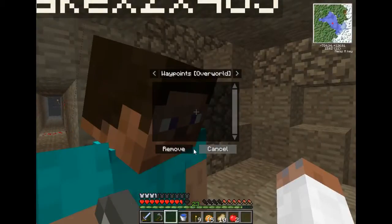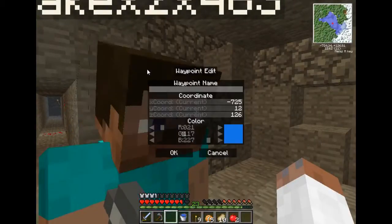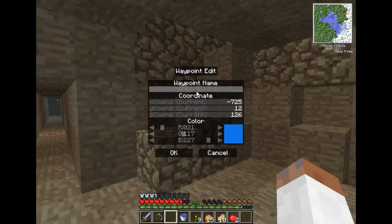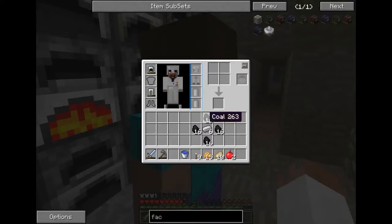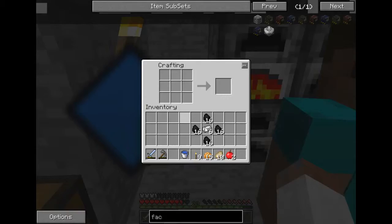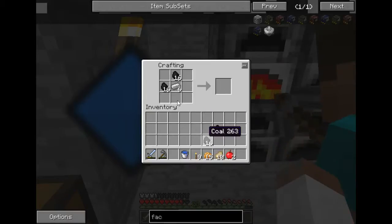Nick, I need to put a waypoint for this home - this is our base, base of operations. Have we got any iron? No, it's all cooking. I'm gonna nick three bits of iron - okay? You're nicked mate! Right I'm gonna make a bucket, let's see if I can remember how. Yep there we go.